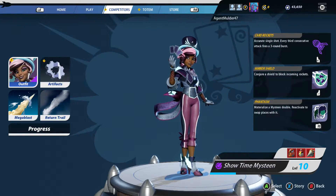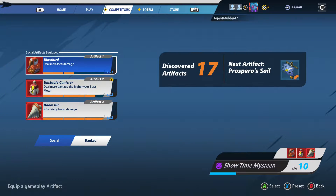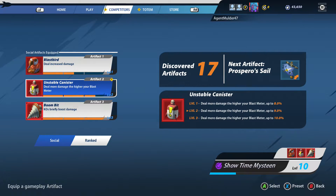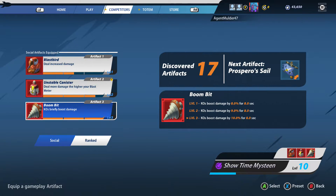I have three artifacts I'm currently running that have helped boost Mystine's damage output — trust me, you're really going to need it. The first is Blastbeard, which deals an increased amount of damage; the more levels you get with this artifact, the more damage you deal per attack. The second is Unstable Canister, which deals more damage the higher your Blastmeter is. This works great when playing Mystine as a support, backing up a heavy hitter like Izelle while both of you are dealing damage to build your Blastmeter. The third artifact is Boom-Bit, which increases overall damage every time you get a KO.